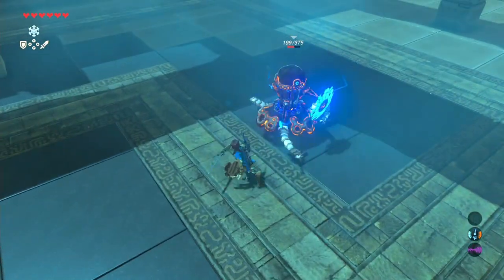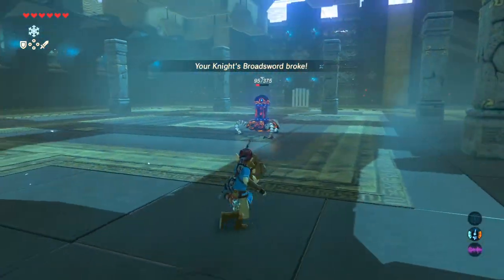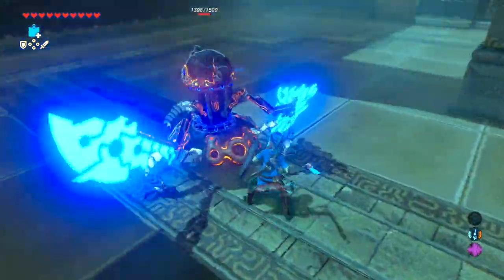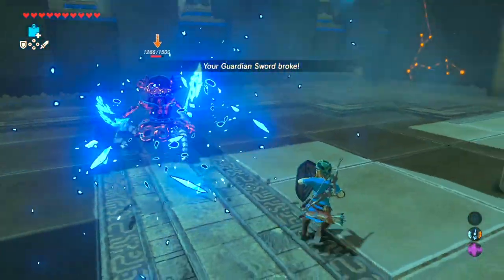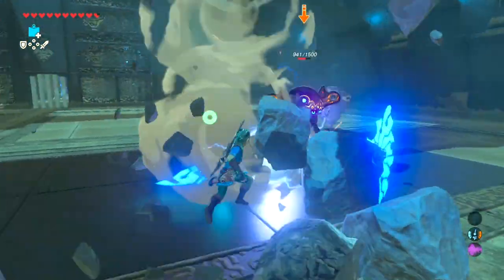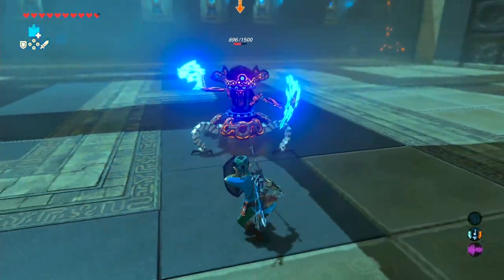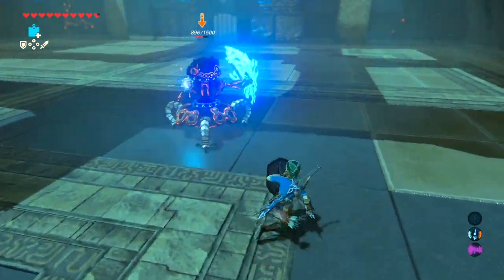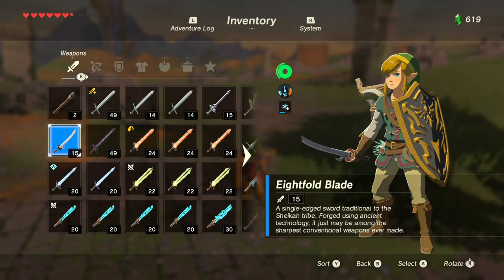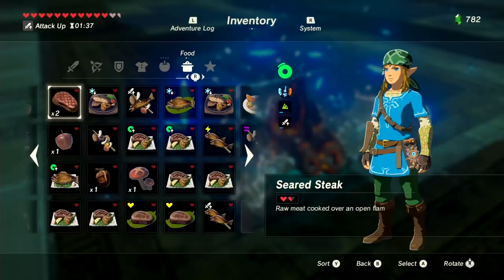First things first, let's talk weapon durability. Love it or hate it, you can't deny it's a central and core mechanic to Breath of the Wild that I don't think will be going away anytime soon. I know a lot of people find this mechanic to be annoying, and I think that's in part due to how the game relays information to the player. When a weapon gets damaged in Breath of the Wild, the only indication to the player is a string of text that states your weapon is badly damaged and then it starts to glow red. Once you reach that point, you might as well just throw the weapon away because you've got no idea how many hits you have left. Rather than risking it breaking during an important fight, it's sometimes easier just to get rid of it now and find something better to replace it, even if you do lose out on a bit of bonus damage when it breaks.